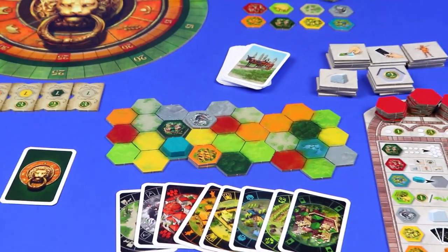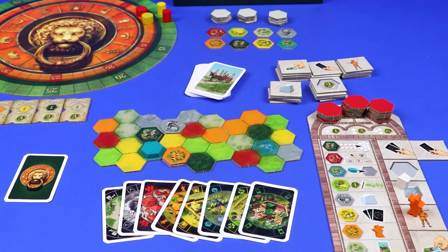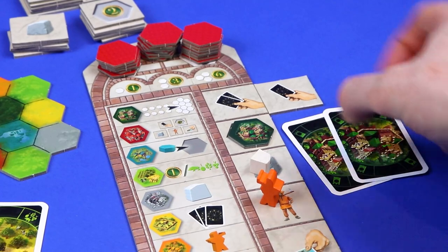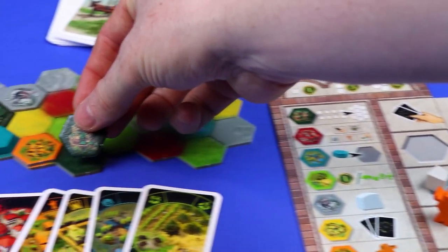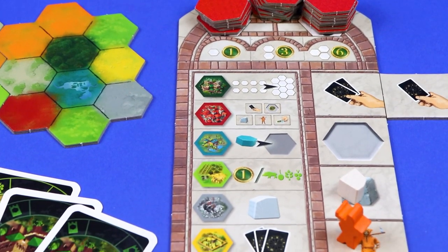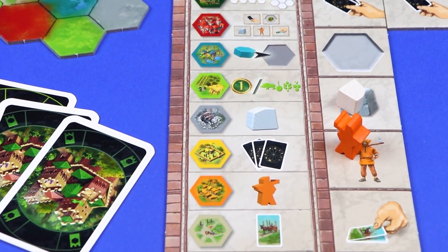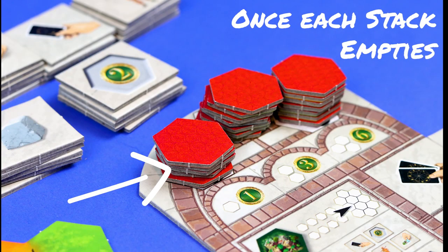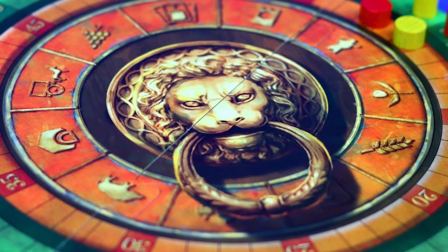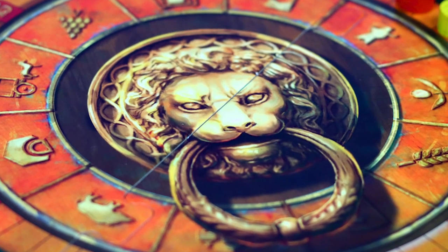The Castles of Tuscany sets you up as a prince building up your region. During the game you're going to place coloured hexes out onto your board, and each colour gives you a bonus when placed. The game scores three times as you fill up your board, and you'll want to have points in both the green and the red zones to earn victory.